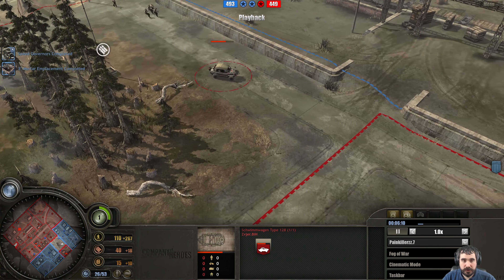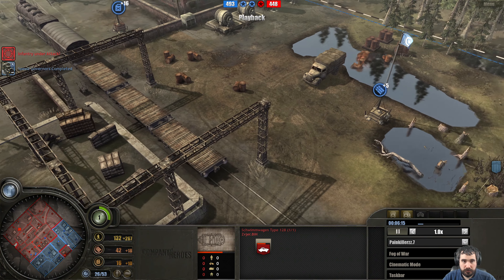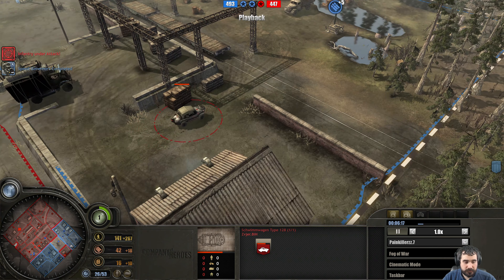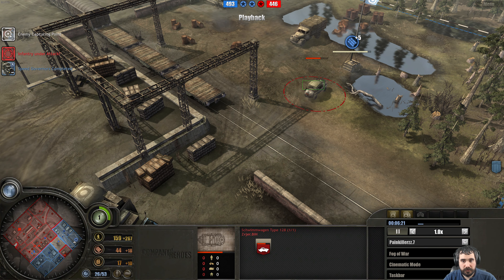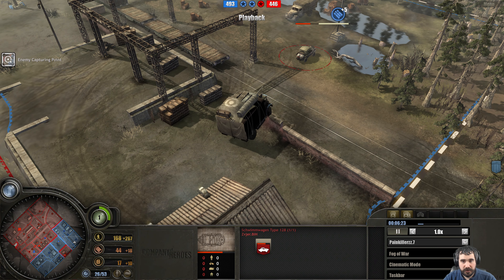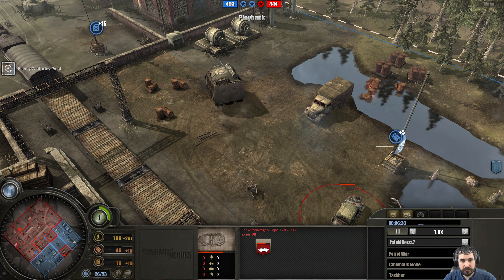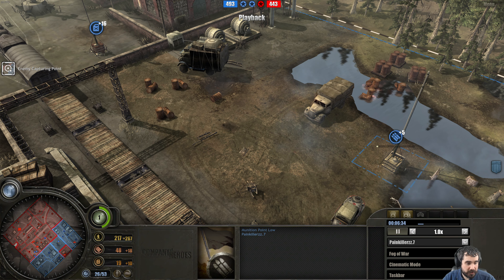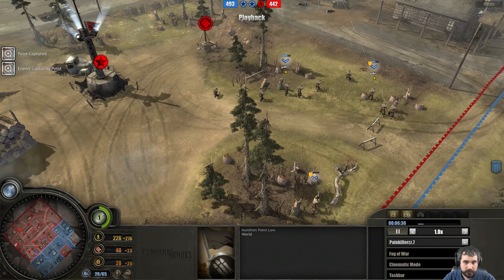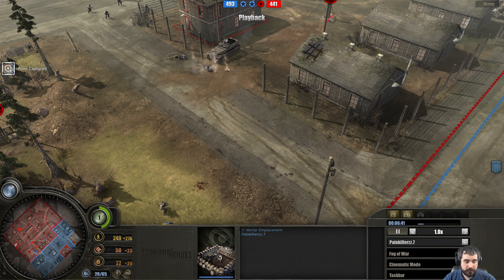We do have the Shimboggen falling back, and he may be trying to deploy this one into either munitions or the fuel point. If he goes for the fuel point, we could see a steward rush. Supply lines are being threatened. Shimboggen is decapturing the munitions point, and he can't deploy it because the point is being decaptured. Is that a Mortar placement? Yeah, we do have a Mortar placement deployed.